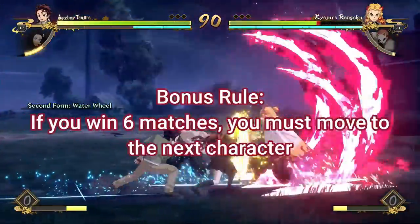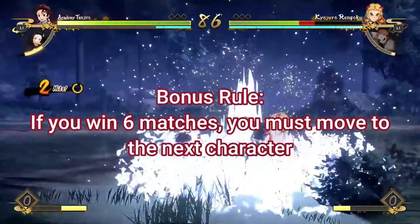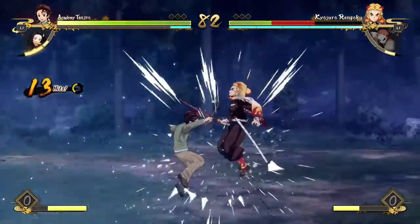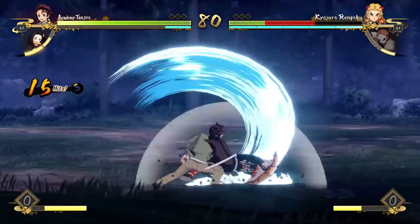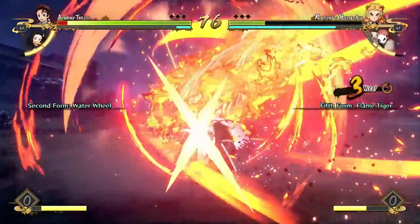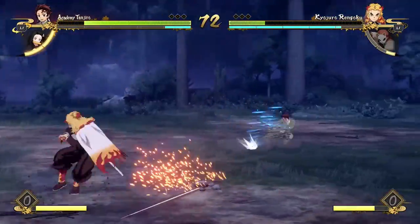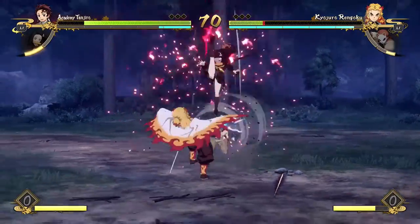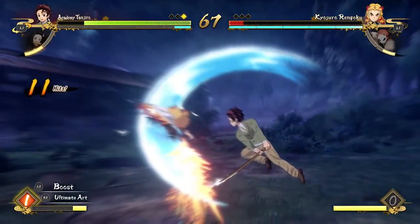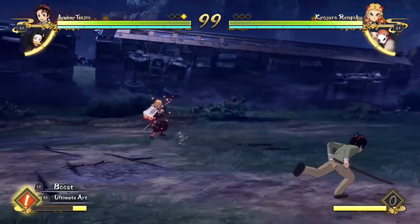As a bonus rule, if you end up not losing any rounds for six matches — six total matches, not rounds — then you have to move on to the next character, just because I want this challenge to actually have an ending point. Technically you could just win forever with Tanjiro and the challenge would go on forever, so we're capping it at six matches per character. Once you hit six matches, you move on to the next character. That's it for the rules — make sure you like and subscribe and let's get right into the video.